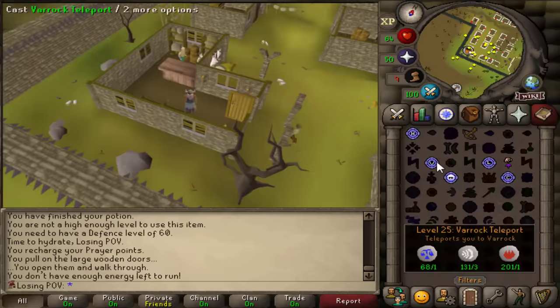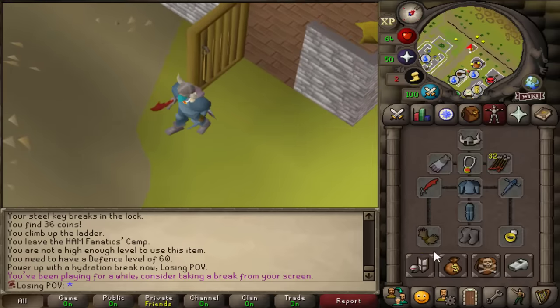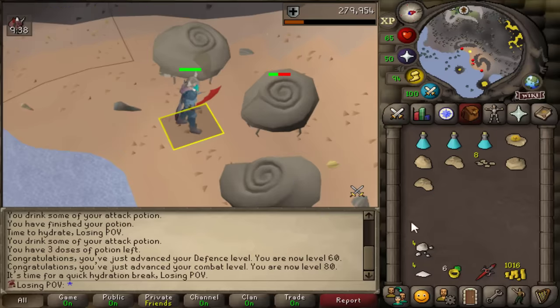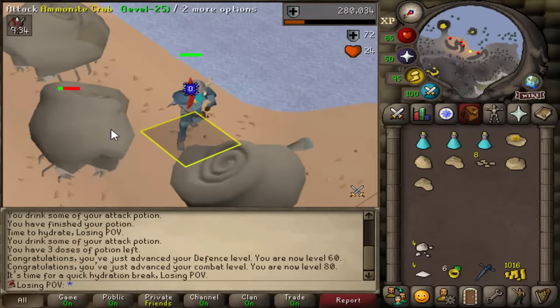129k — is that enough? Buy a rune plate body. Broke our cash stack, but we got rune, we got a nice helmet. I was completely AFK but we got 60 defense. We can now wear the Dragon Defender upgrade.